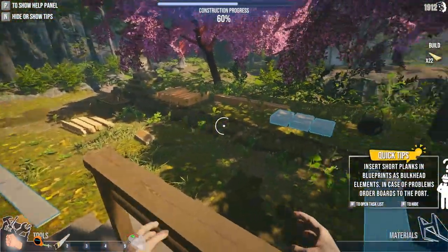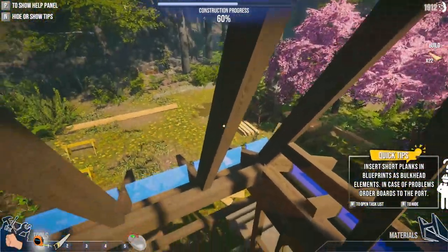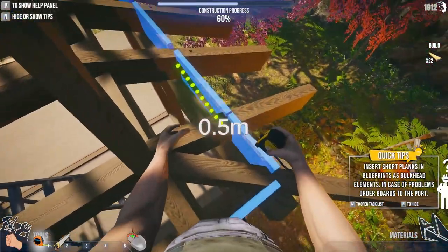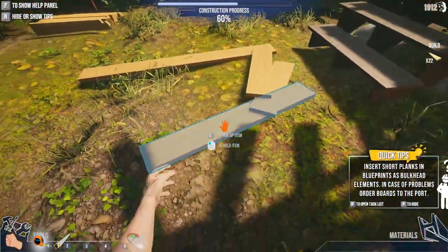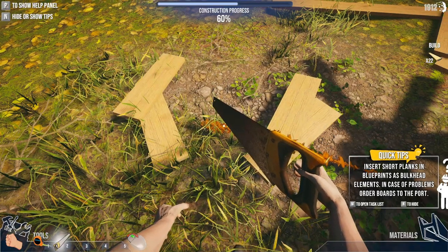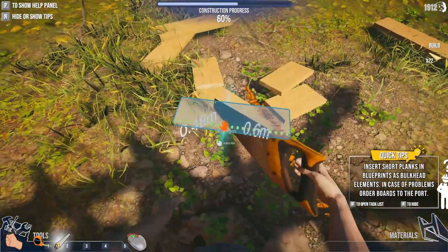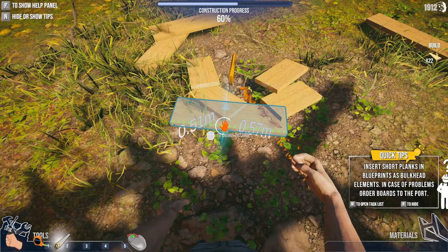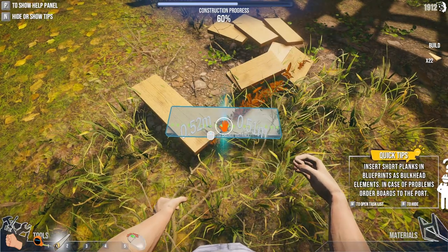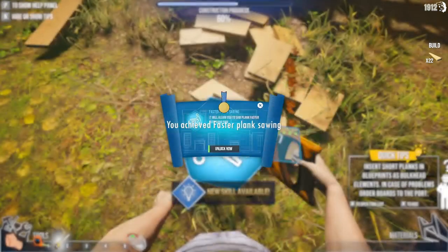22? We're going to have to cut all these to size, aren't we? That's not even telling me what size they are — roughly about 0.5. If we do them at one, and then we take these and cut them in half. Carpenters hate this one trick. I need 22 of these. And what did we get? Allow you to saw planks faster with a handsaw. Perfect.